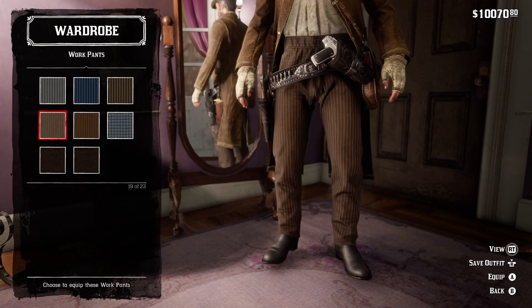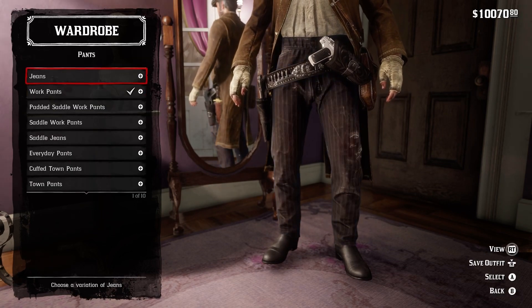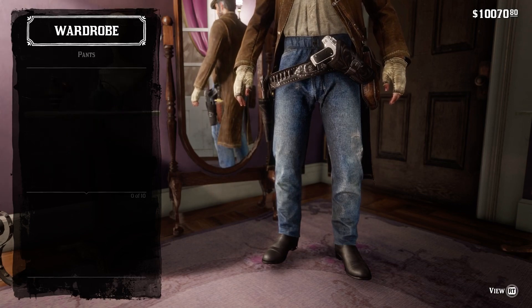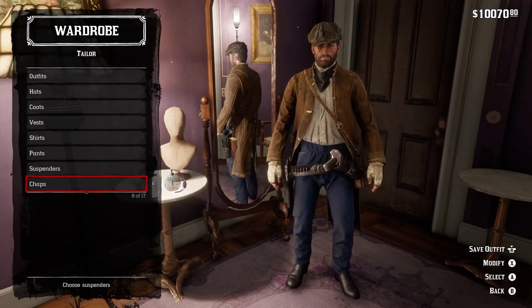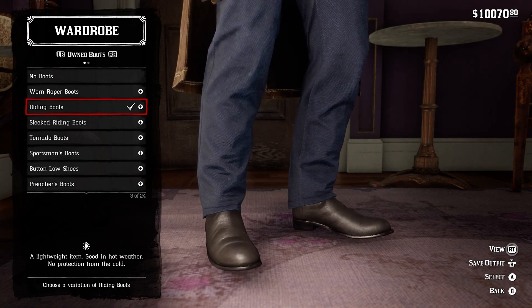As for pants, I'm choosing the dark blue work pants to resemble Aiden's trousers a little bit more, but alternatively you can use blue jeans as well. As for shoes, I'm choosing the black riding boots because they look more like normal work boots.